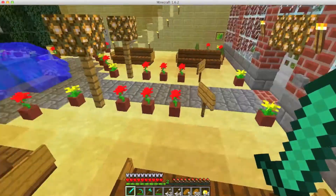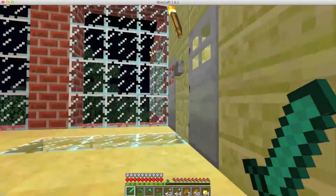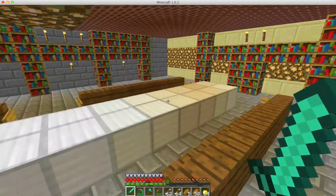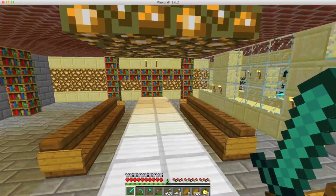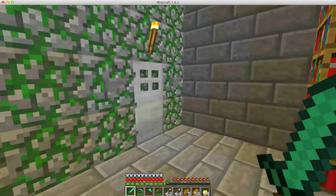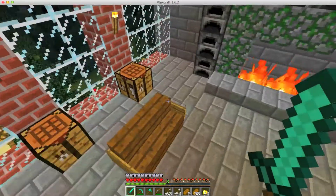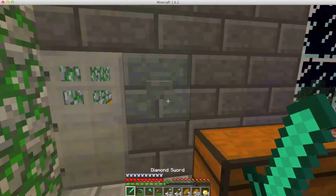This pretty much takes you to an underground passageway. We go up the stairs over here. This room over here is just a general meeting room with a bunch of bookshelves — not the best.